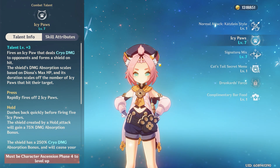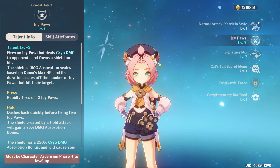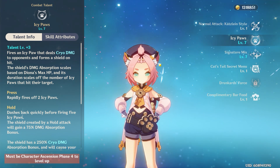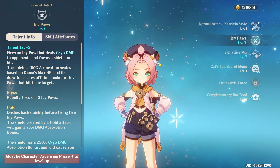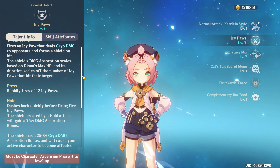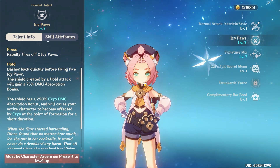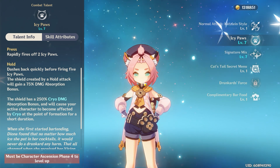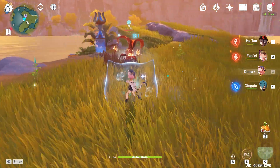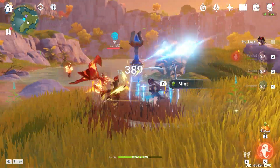Her elemental skill, Icy Paws, on the other hand, is something you will be using quite frequently. Diona releases these shards of ice that deal cryo damage, but we don't really care about damage output from her. What we do want is the shield that results from its usage, the damage absorption of which scales based on Diona's max HP. There are two ways to use this elemental skill: either press the button or hold the button. With a simple press, Diona fires off two of her Icy Paws. If you hold instead, she fires off five Icy Paws, and the duration of the shield is based on the number of paws that hit their target, so the more the merrier.